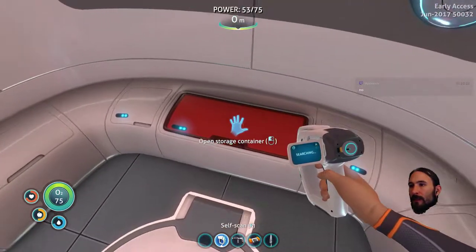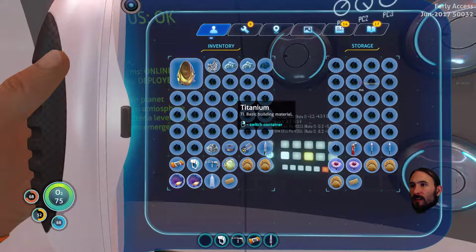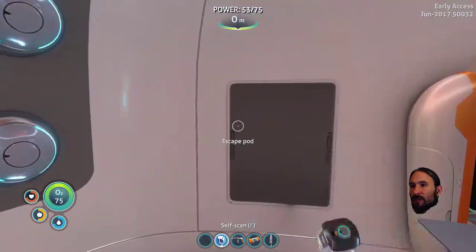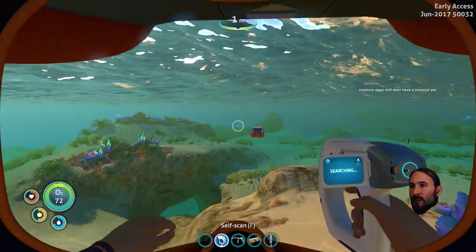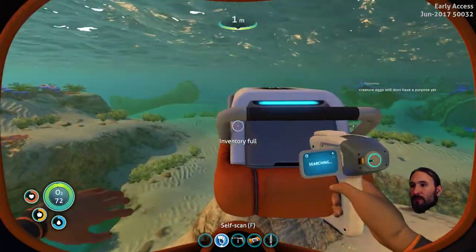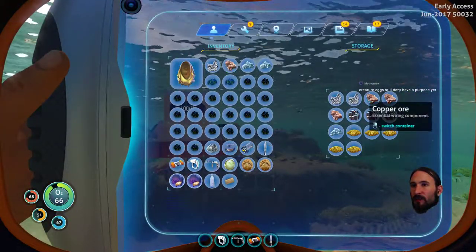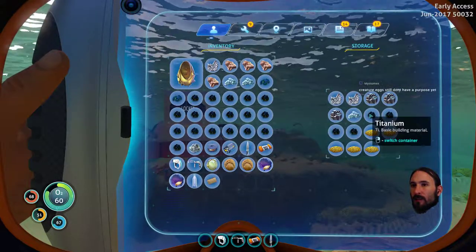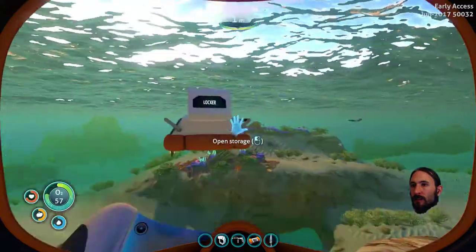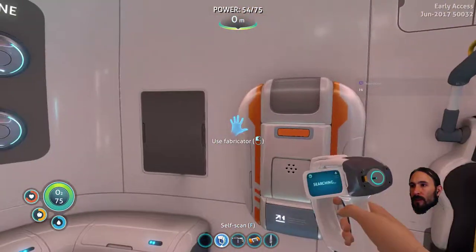And a standard O2 tank. Glass must be outside. Oh, the sun's already come back up — that's pretty impressive. There's the glass. Probably take out some of this copper ore, it seems more useful than titanium. We'll fill it up with titanium. Quartz — turn that into glass.